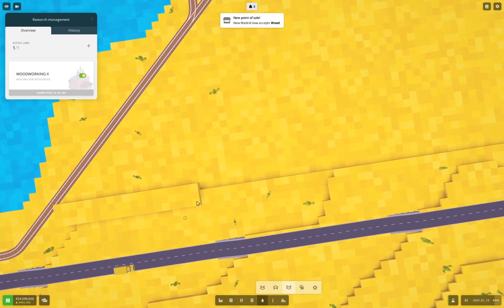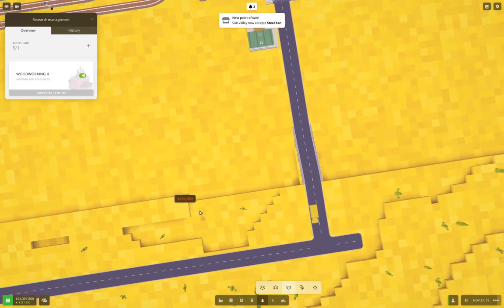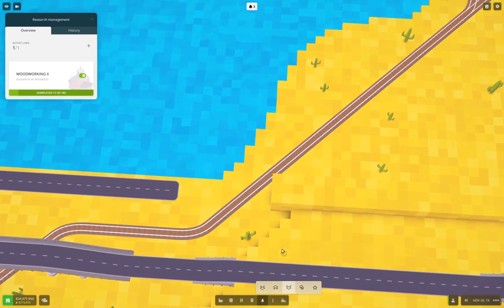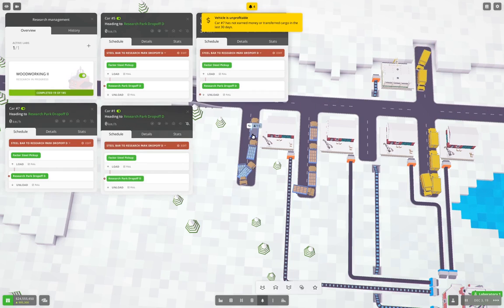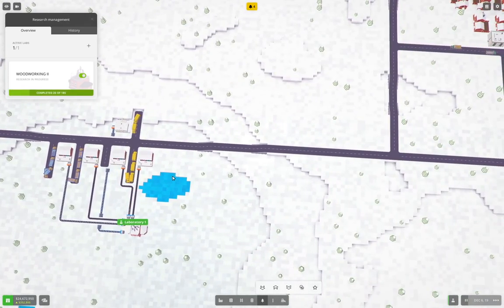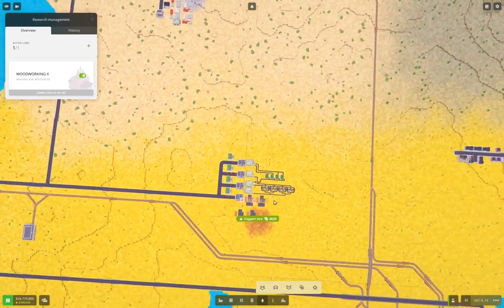Why am I doing that? It's going to be easier to manage — so that's why I'm doing it. Easier to manage is my reasoning. Car number five — take that, take that, take that — back over to the factory operation where we're doing a road thingy. We need to do some more road thingy stuff.